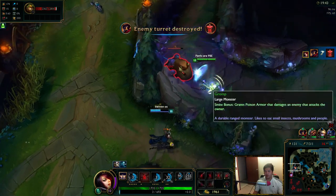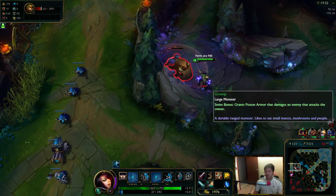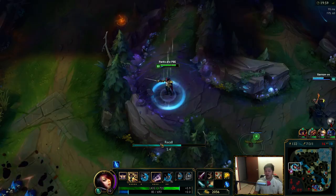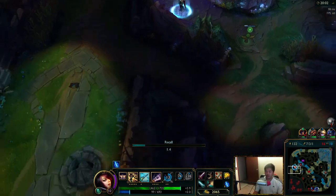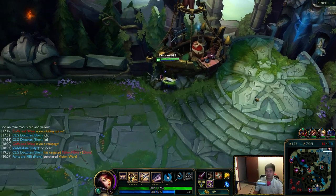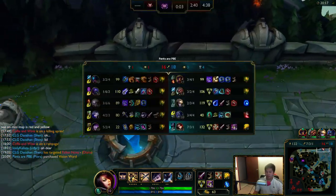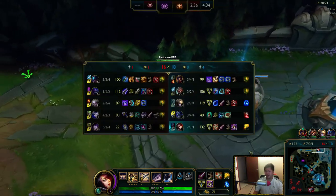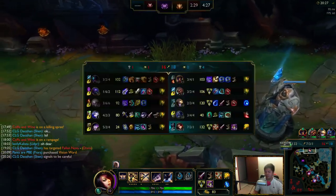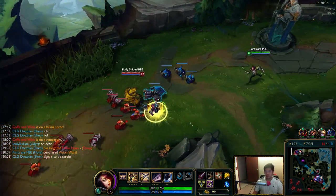Let's go over some teamfight stuff. In teamfights, say if Diana goes on you and lands her Q — that's when you want to activate your W. If you activate the W a bit later, she's probably already wasted all her burst and damaged you with it. So at the beginning, if she lands a Q, just activate your W and don't die. You can mitigate her burst — block the R, then the W, then her passive. For the 1v1 matchup with Jax, he has a lot of sustained damage so it doesn't really matter; you just want to counter his Counter Strike.